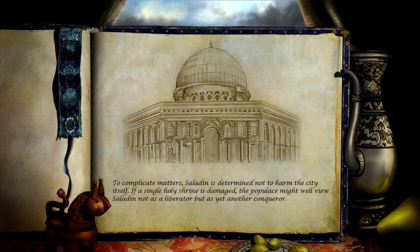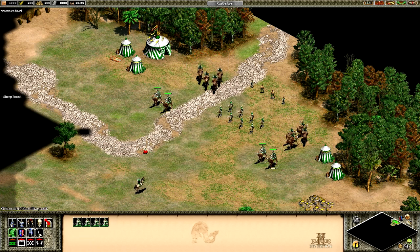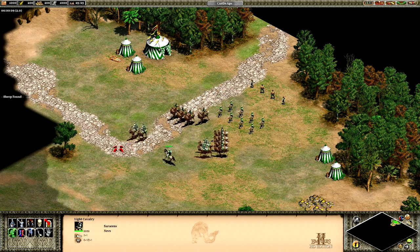To complicate matters, Saladin is determined not to harm the city itself. If a single holy shrine is damaged, the populace might well view Saladin not as a liberator, but as yet another conqueror. So do not allow any Jerusalem monastery or the Dome of the Rock to be destroyed. Destroy the five towers defending Jerusalem so that Saladin's army can occupy the city - that's really all we need to do.